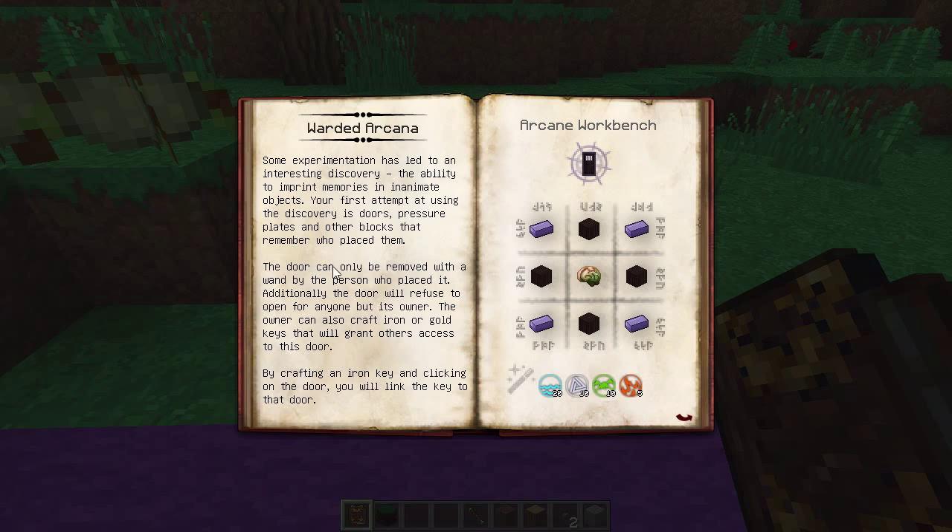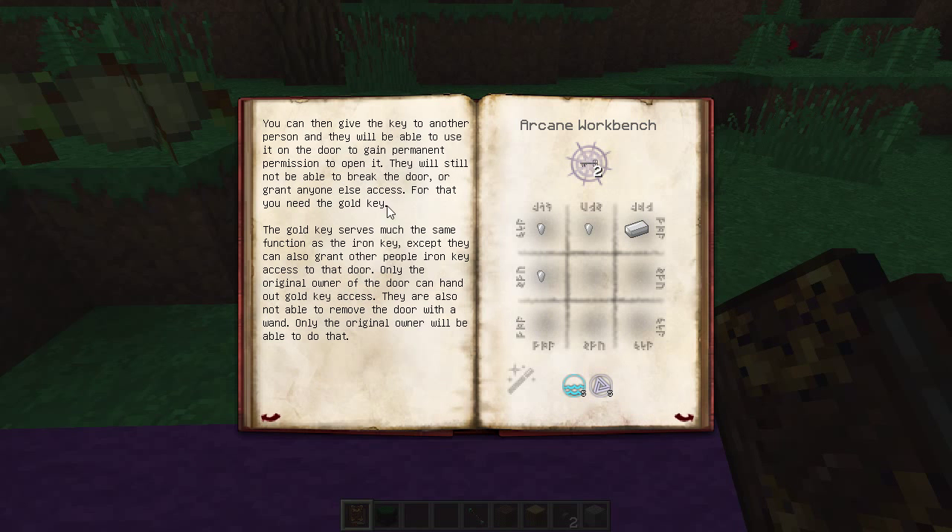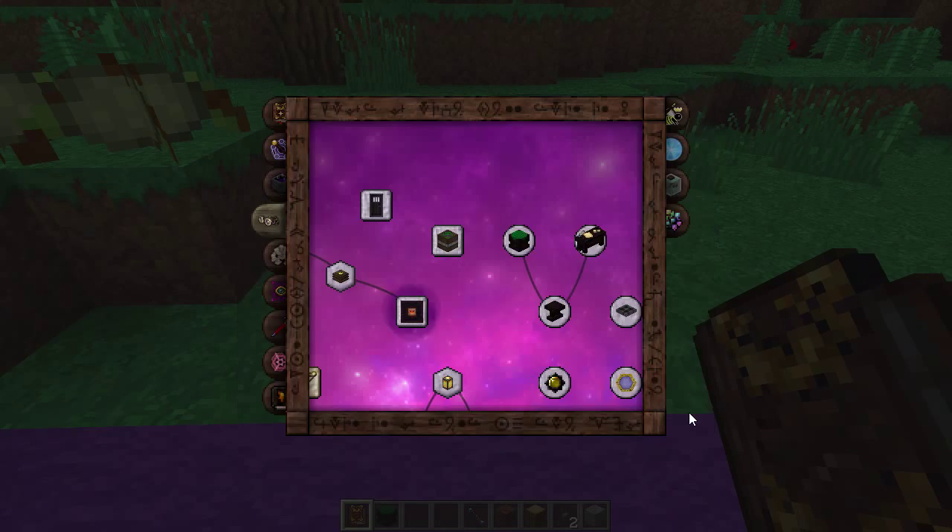You can make arcane doors. The door can only be removed by the person who placed it, and the door will refuse to open for anyone but its owner. The owner can also craft iron or gold keys that will grant others access. By crafting an iron key and clicking it on the door, you link the key to that door. You can then give the key to another person who will be able to use it on the door to gain permanent permission to open it. They still won't be able to break the door or grant anyone else access — for that, you need the gold key.